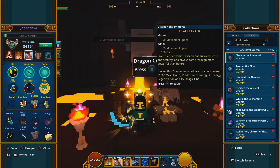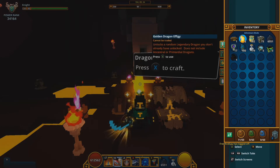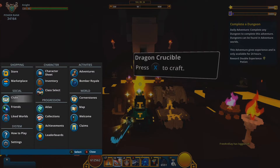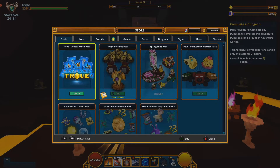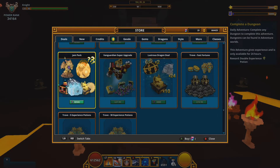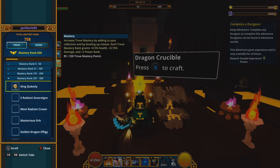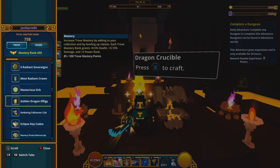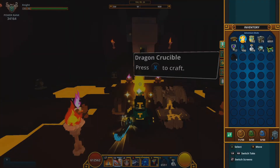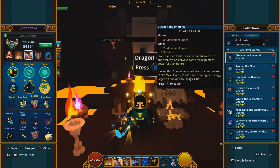What is the difference between ancestral and legendary dragons? The ancestral dragon cannot be obtained with the golden dragon effigy. The golden dragon effigy can be unlocked in the store, by reaching Trove mastery 250, from the weekly dragon deal which appears once a month, or from the jam pack. It allows you to unlock any legendary dragon you don't have, but it does not work on ancestral or primordial dragons.